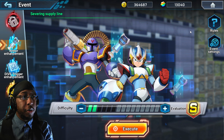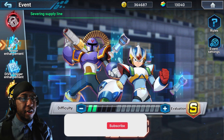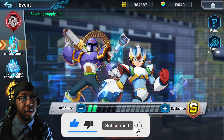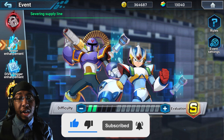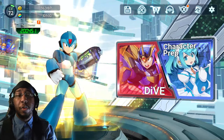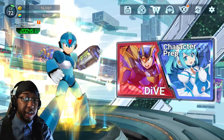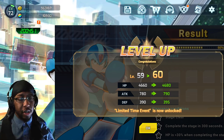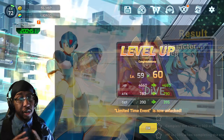So you might have noticed when you come over to the events tab, there is a quest up here that you cannot access — the player level must be level 60. So in order to unlock them in the first place, you need to be level 60. I swapped over to my main save file, and I'll go to the screenshot here — you need level 60. You see level 60 and the show limited time event has been unlocked.